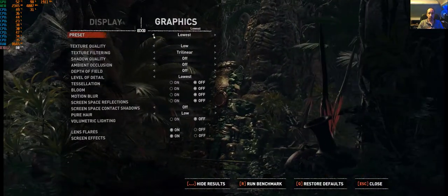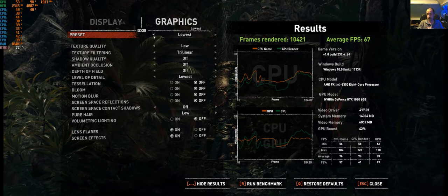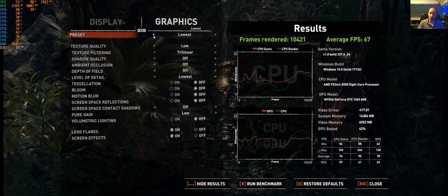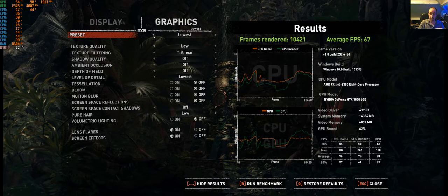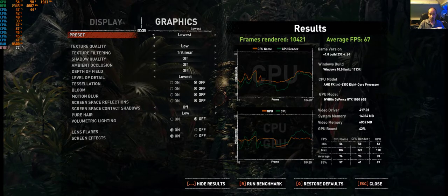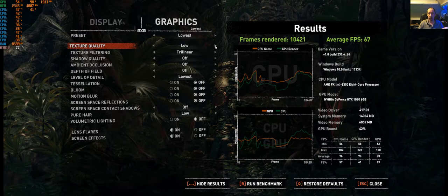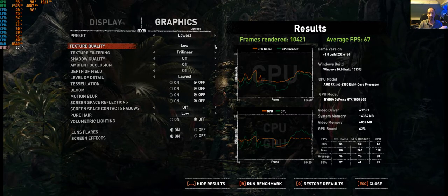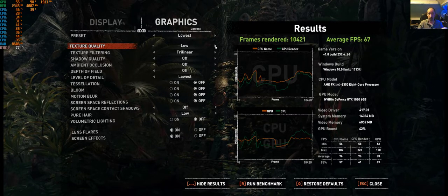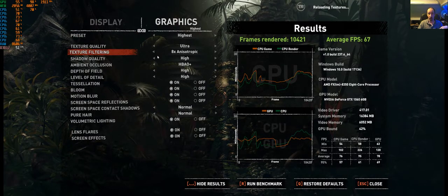The results: 67 average FPS on lowest. GPU is only at 42% - not GPU bound at all. Video memory at 2.6 gigabytes. So you'd probably want to bump texture quality up so the game looks better, and you'd likely be able to keep 60 FPS around 90% of the time. For myself it's definitely going to be highest settings with it locked to 30 FPS.